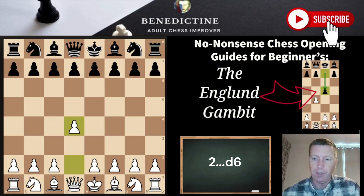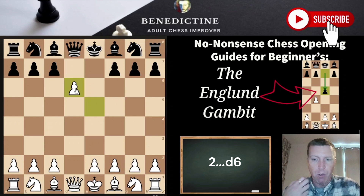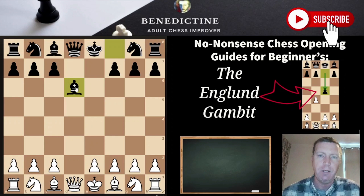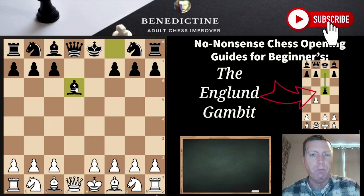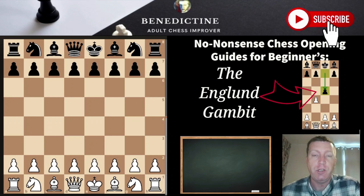After d6, just bring the knights out and play e4. What Black no doubt wants is for you to take and enter more gambit ideas — for example, Bd6 — playing gambit style where they give away pawns for attacking positions. So if they want that, we're not going to give it to them. We're going to give them a more solid, dry game and just watch them get disappointed. That's the plan.